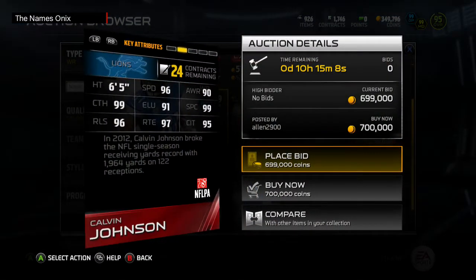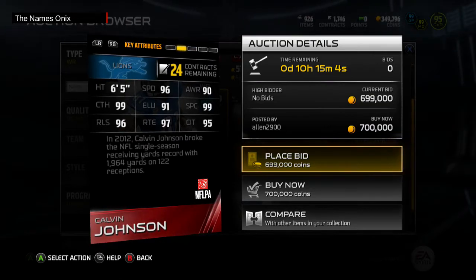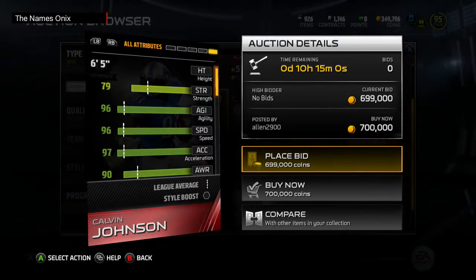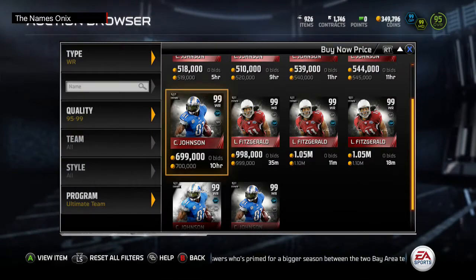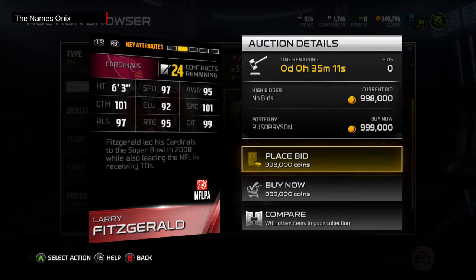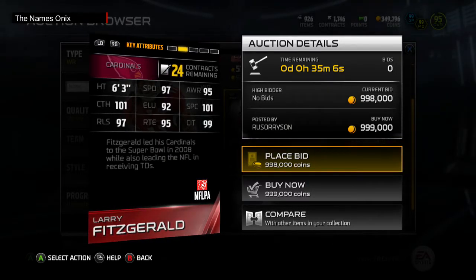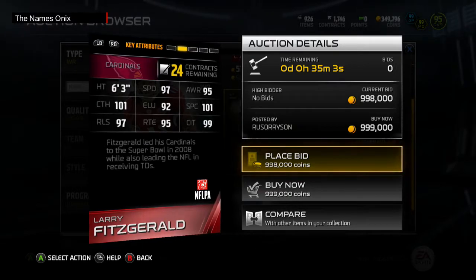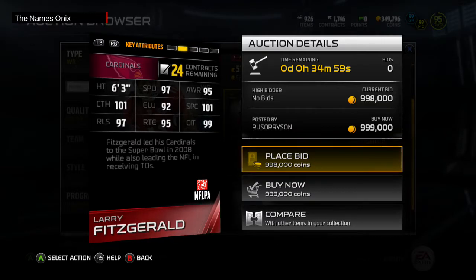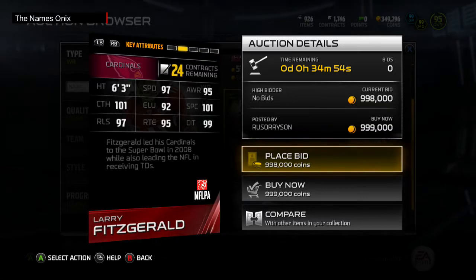The main difference is he's two inches shorter, but as you can see — Calvin Johnson's stats: 96 speed, 99 spec catch, 99 catch, 97 route running. Calvin Johnson does have actually better route running, but that's really about it. Larry Fitzgerald: 97 speed, actually faster than the regular Calvin Johnson. 95 route running, a little below what Calvin Johnson has, but not too much lower. 99 catch in traffic, 101 catch, 101 spec catch, 97 release.